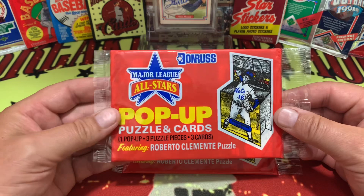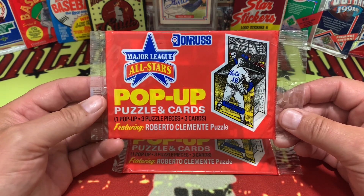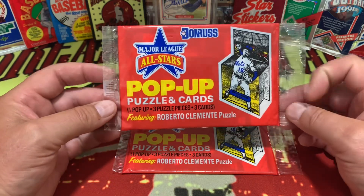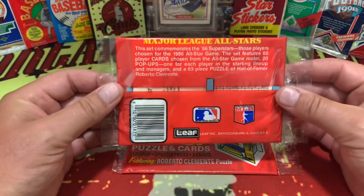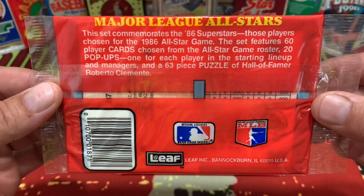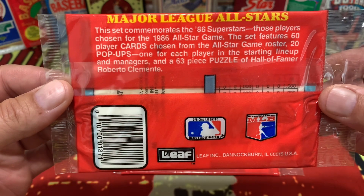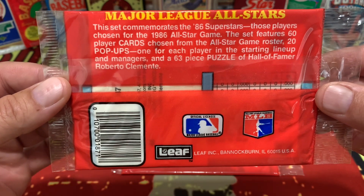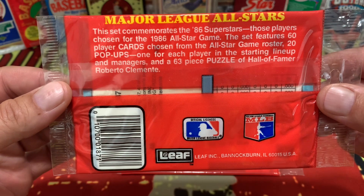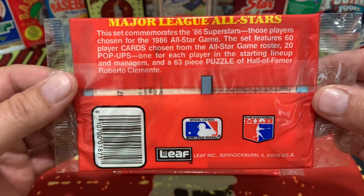Welcome back to the channel. Let's jump into it. Major League All-Stars pop-up puzzle and cards by Donruss. I got two of these bad boys right here that we found on a recent shopping trip. These are to commemorate the 86 superstars chosen to play in the All-Star Game — 60-player pop-up cards, with 20 pop-ups, one for each player in the starting lineup and managers, and a 63-piece puzzle of Hall of Famer Roberto Clemente.